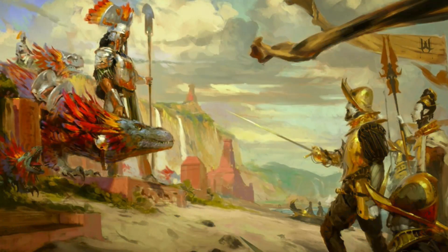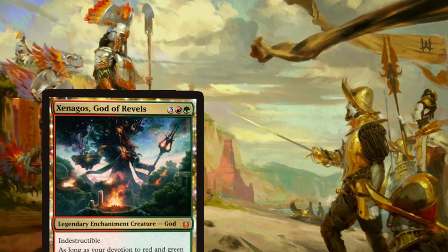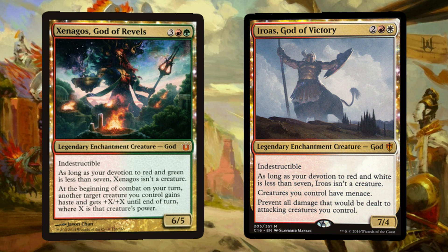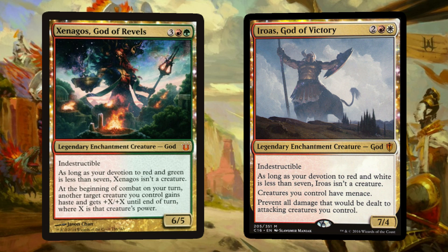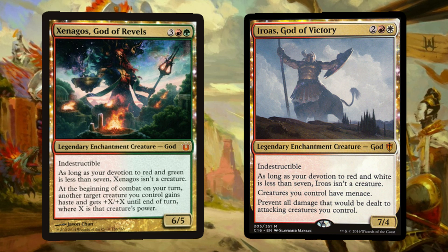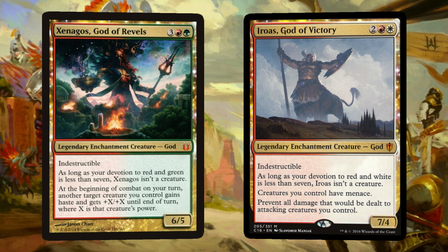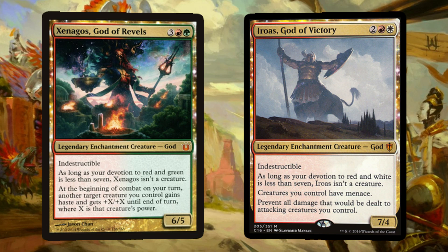Coming up next, we have a couple of the mightiest gods in Theros — Xenagos, God of Revels, and Iroas, God of Victory. Both are indestructible and aren't creatures unless our devotion to their respective colors is less than 7, but both have great synergy on the battlefield. Starting with Xenagos, who at the beginning of our combat gives another target creature we control +X/+X until end of turn, where X is its power. Iroas, besides being the god of 'come at me bro,' gives our creatures Menace and prevents all damage that will be dealt to attacking creatures we control. First victory, then the revel.